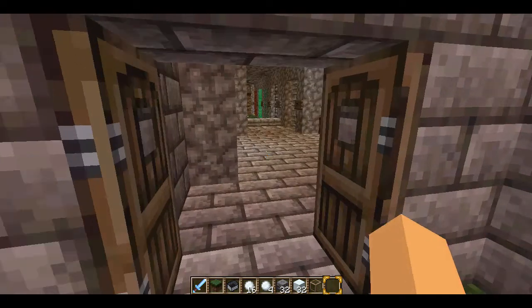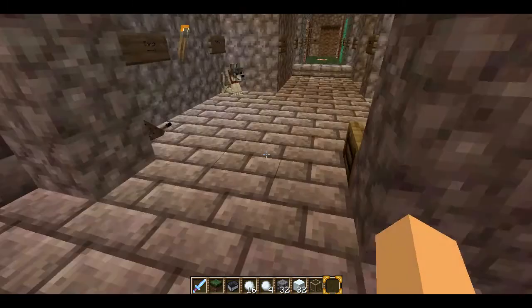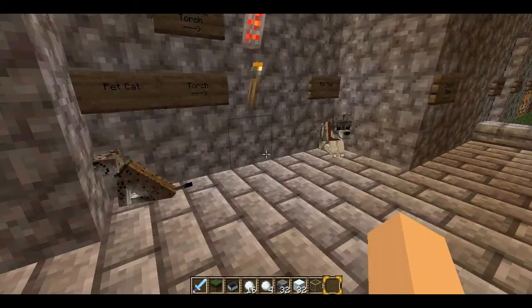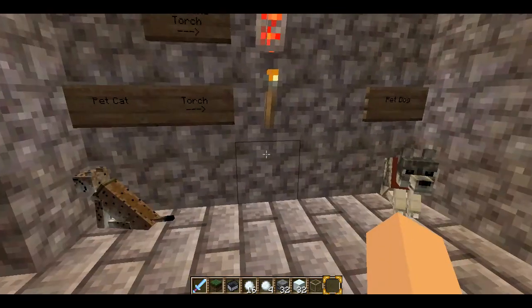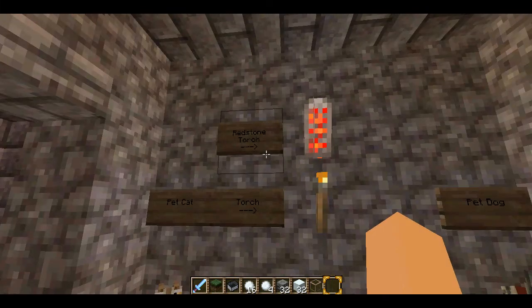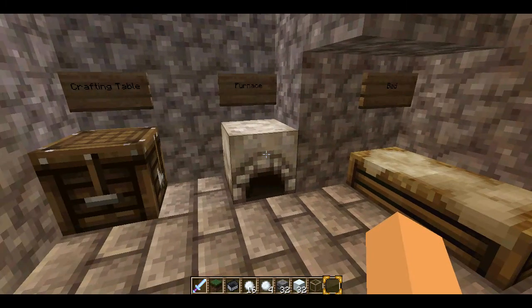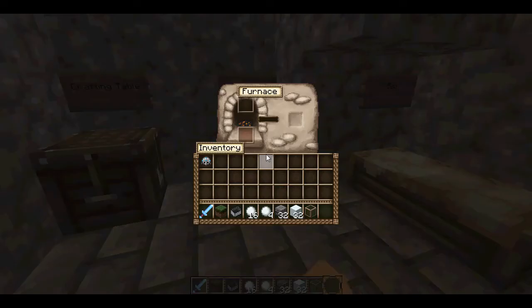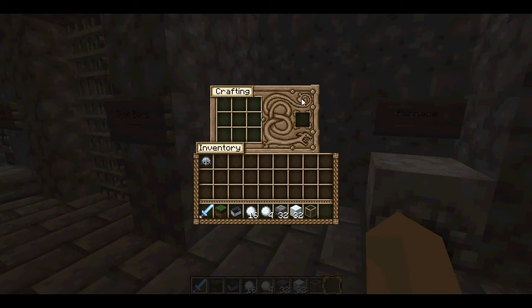In here we have a dead bush which kind of looks almost alive. We have a pet cat and a pet dog — they look the same as the wild textures but they have a collar on them. Then a regular torch and a redstone torch — I love the redstone torch. The bed looks really nice and medieval. This is a really nice medieval texture pack if you want to build like that. Here's the inside of a furnace; it has really nice art on it. Especially the detailing with this dragon on the crafting table — it looks really nice.